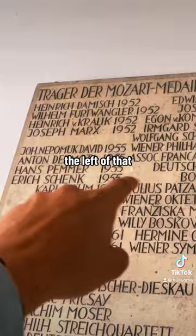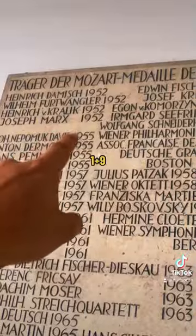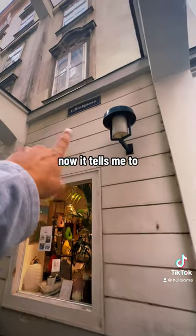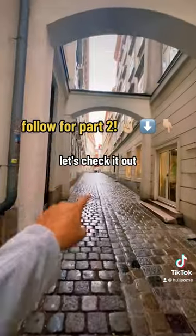The fourth code told me to find the Philharmonics — the number to the left of that is supposed to sum the numbers: 1 plus 9 plus 5 plus 5. We've got 20 for the fourth code. Halfway there! Now it tells me to turn on this for the next part — check it out.